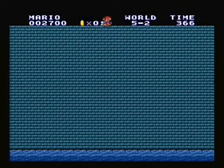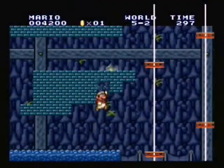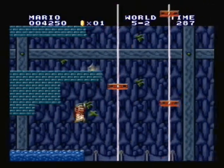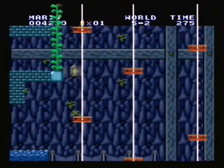Here's where the next Warp Zone is — it's a pretty typical place. Go over the top of the pipe and you get to the Warp Zone to World 7. It's pretty easy to get to, especially since they provide you with an invisible power-up at the beginning of Level 5-2. If you just go right up against the wall and jump, you'll find it.